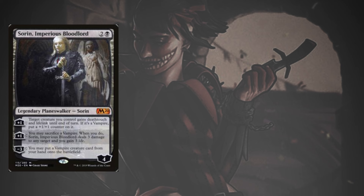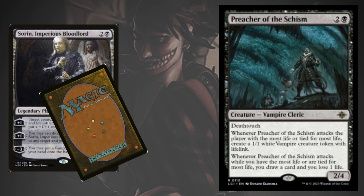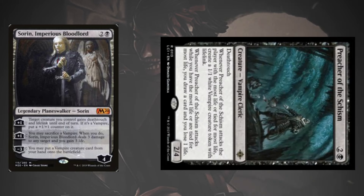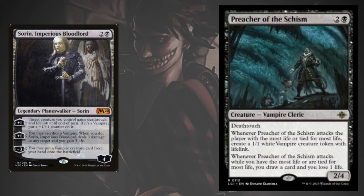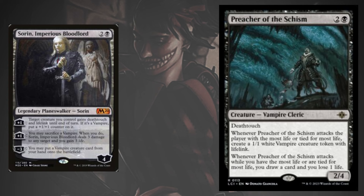Playing Standard recently will have introduced you to Preacher of the Schism, a card in a similar vein to Harvester. While it's not as offensively statted, it does provide card advantage, board advantage, and pressure thanks to deathtouch, all depending on our current life total. It also works on attack trigger instead of dealing damage, meaning we can swing our two-powered deathtoucher into things like Sheoldred the Apocalypse without much thought, while the opponent has to decide if they lose their creature to deathtouch or not.